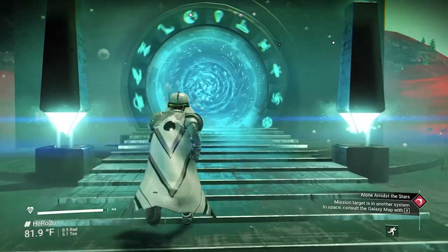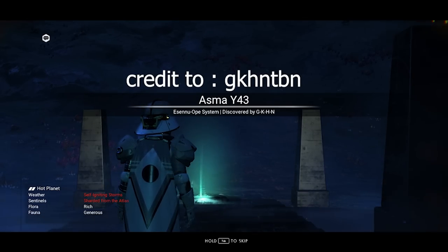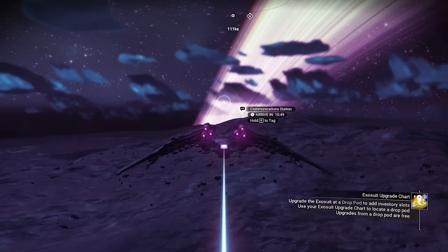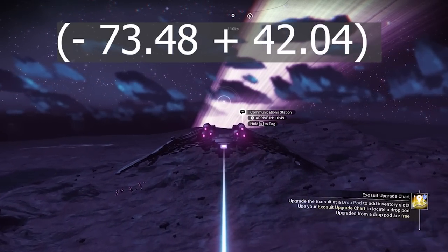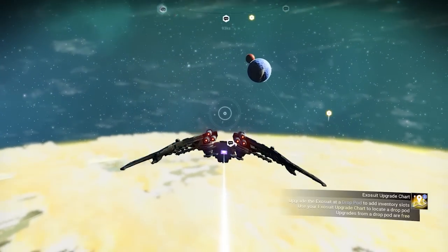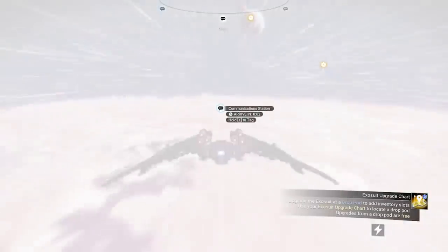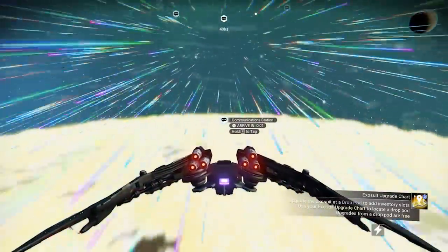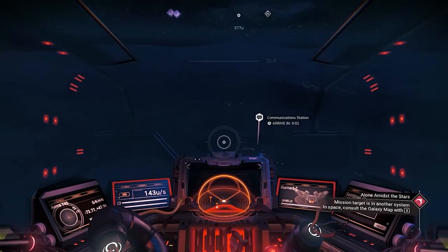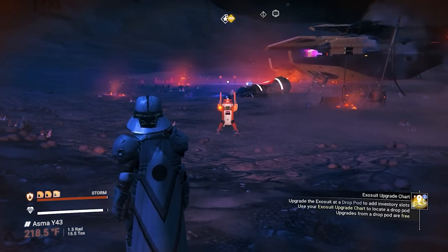We'll go inside the portal and you will land on a hot planet with extreme weather. To get this amazing sentinel ship, we need to go to the location. To make it fast and easy, there are so many communication stations inside this planet. Make sure to go to the Zafar communication station - it should take you to the right coordinates. I will put a safe beacon here next to the crashed site so you can see it.